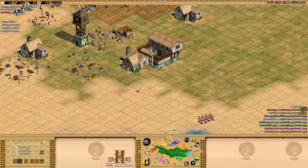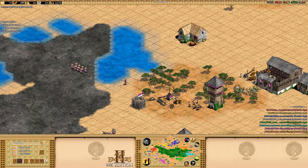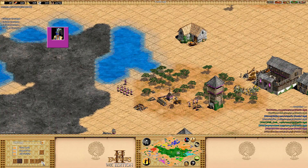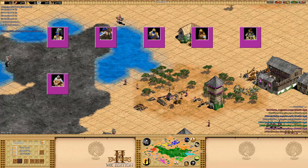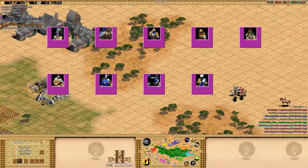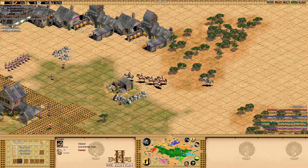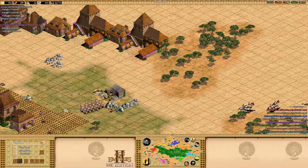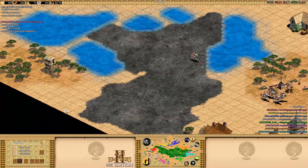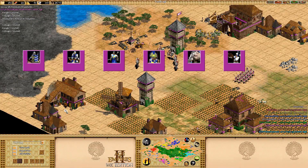Here are my rankings for the top 1v1 civilizations on Kilimanjaro: Mayans, Indians, Ethiopians, Aztecs, Mongols, Huns, Slavs, Burmese, Malians, and Malay. When it comes to team games on Kilimanjaro, there are a few civilizations that don't quite individually fit the map style while still being excellent choices, such as the Magyars, Berbers, Britons, Incas, Persians, Chinese, and Spanish.